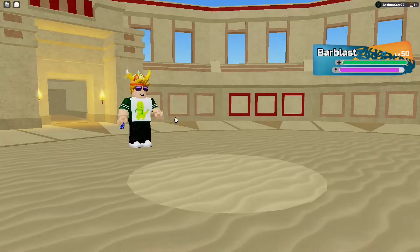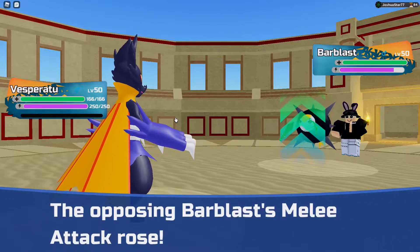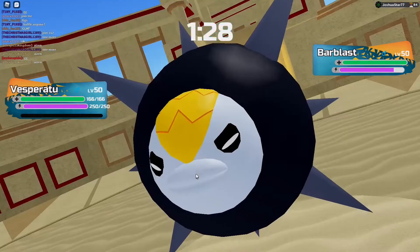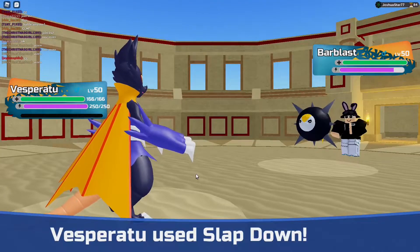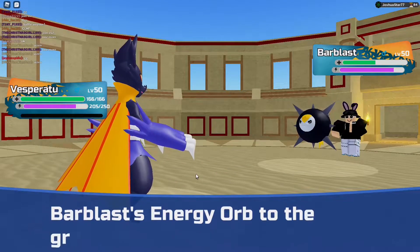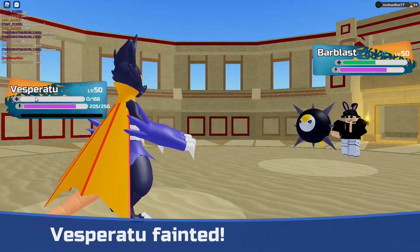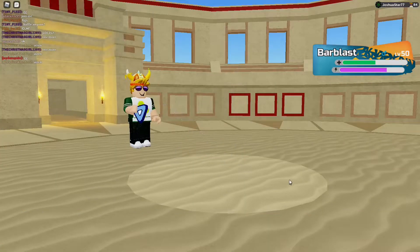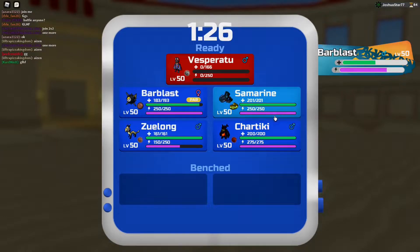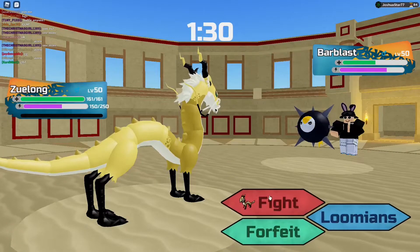Swapping into Vesperatu, I guess. If he attacks me, I probably just lost Vesperatu. He's power-focused again — he's getting greedy. Thank gosh. Three paralyzes in a row — I'm literally losing my sanity. He loses Energy Orb, that's good. Water Bomb — it's going to do over half. One-shots me. Well, there goes my Eliguana swap.